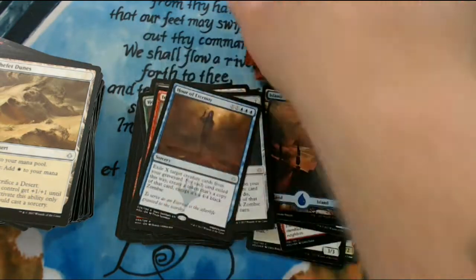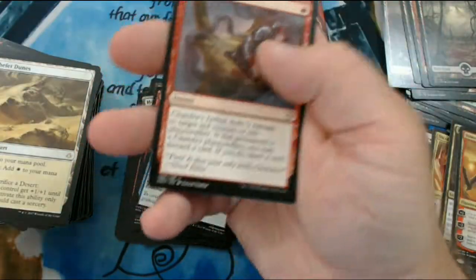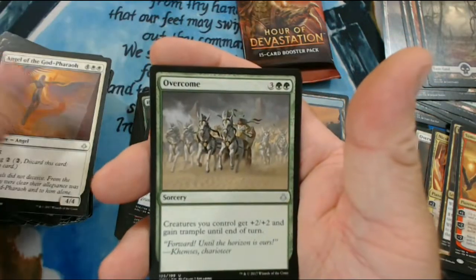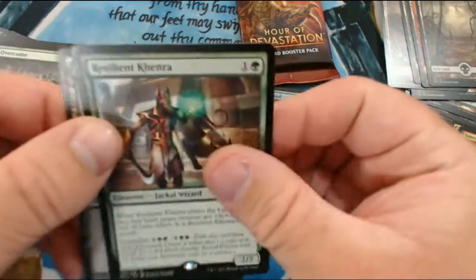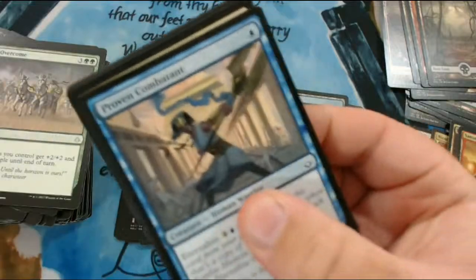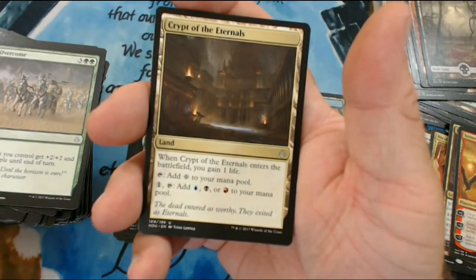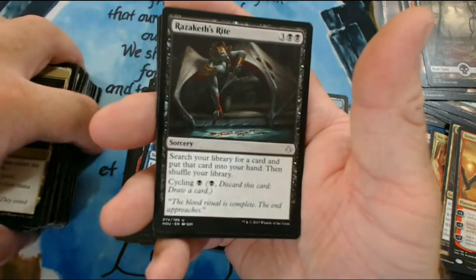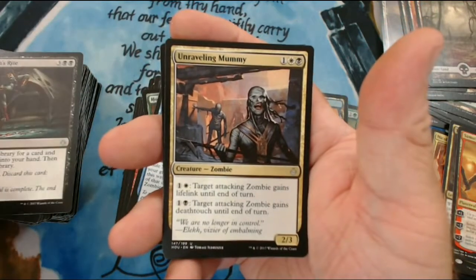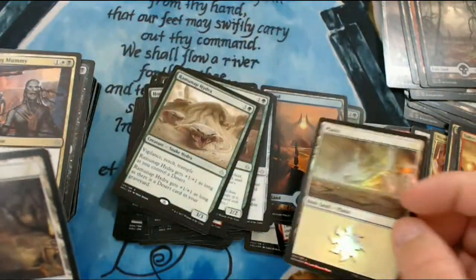Last pack - come on, something crazy. We have Chandra's Defeat, Angel of the God Pharaoh, Overcome, and Resilient Khenra. Final pack - come on! We have Crypt of the Eternals, Razaketh's Rite, Unraveling Mummy, and Ramanap Hydra, and we did get a Foil Full Art Plains.